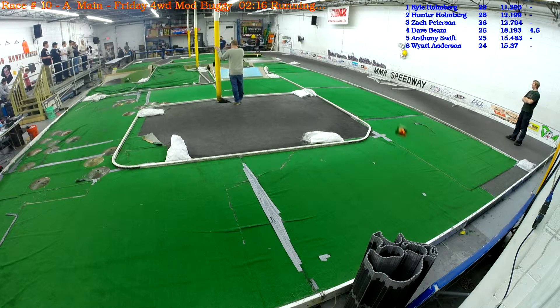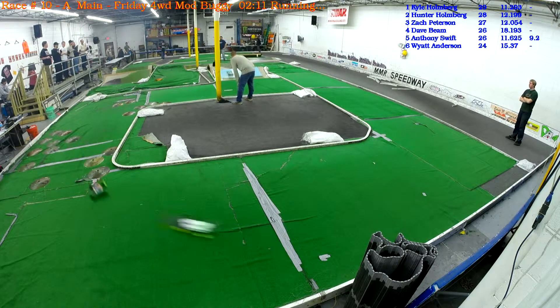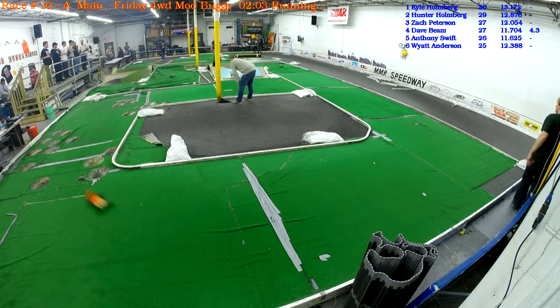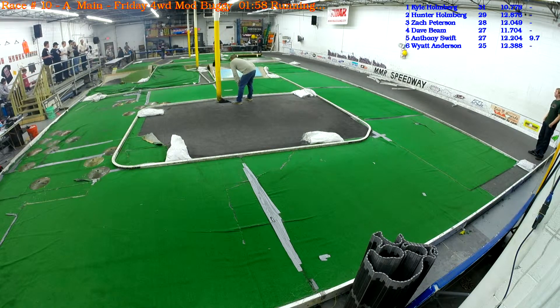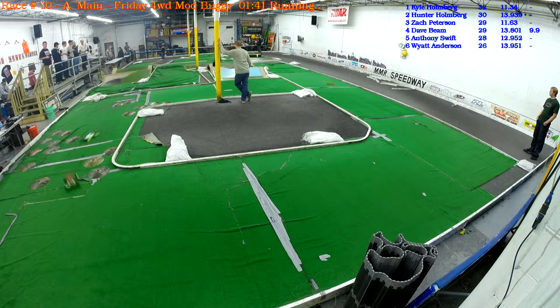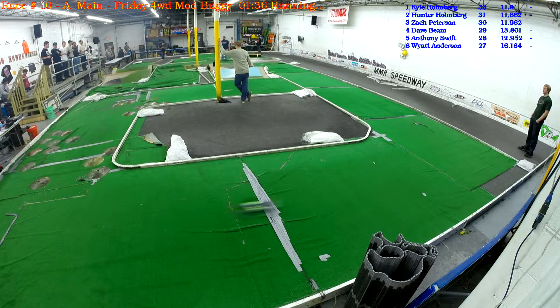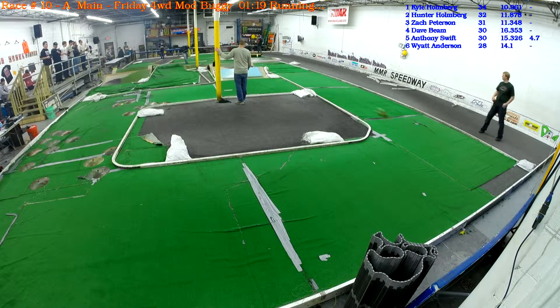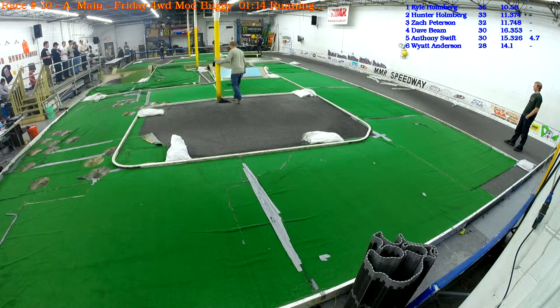Good job, Wyatt. He's going to be walking through the back straight. Kyle is trying to keep his lead. He's going to find the right track. He's in the back door — Kyle, Dave on his foot, Zach on his feet. He's going to go off this side. Wyatt is up. Zach is moving but it's the four position at number three spot. 1:55 on the clock. Zach has made his pass on Dave — they are on the same lap. Now Zach is working on Hunter. 1:18 on the clock, running order: Kyle, Hunter, Zach, Dave, Wyatt, and Chad.